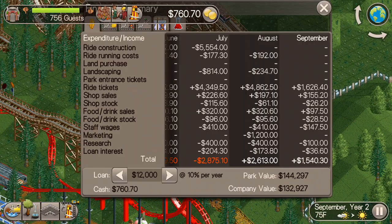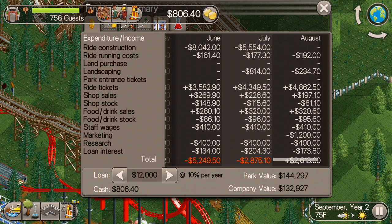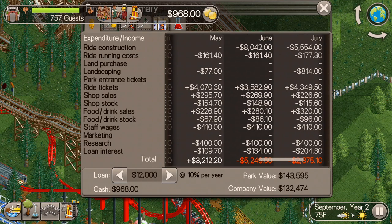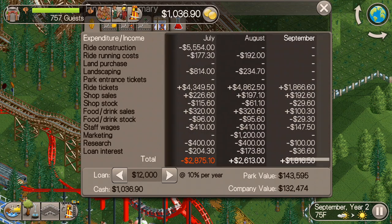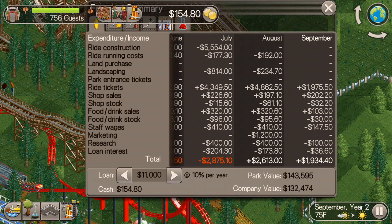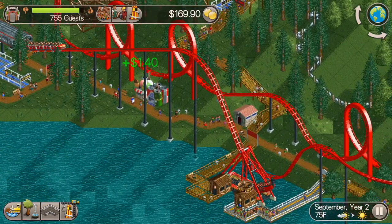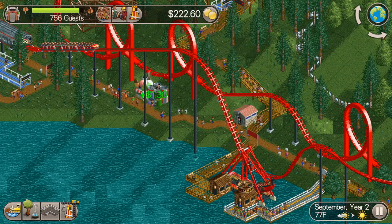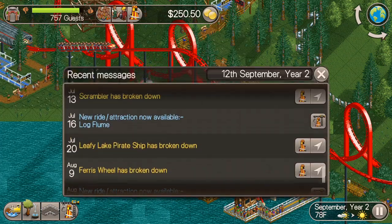That is going to be a huge help in paying back the loan and building some more rides, and also attracting more guests to help secure that 500 guest goal we're looking to achieve by the end of year 3. That's looking pretty safe right now, but I'd like to build a couple more rides today.